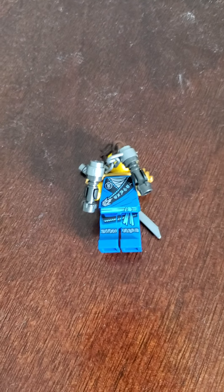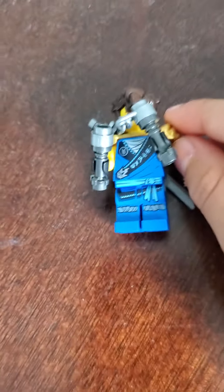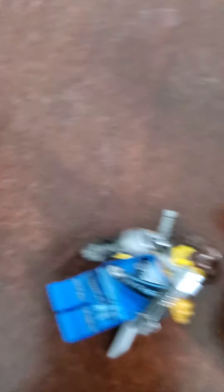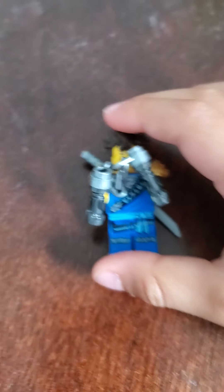So Jay's head, hair, arms, hands, torso, and feet are from Game Time, which is a Liggin and Chugga book. Even the Nunchucks and the shoulder pad is from, I believe, a book called Golden Ninja. I got these shoulder pads and silver swords — I got this from Cole's Driller, which is Kai's sword. And so that's pretty much it with Jay's. There you have Jay with Nunchucks.